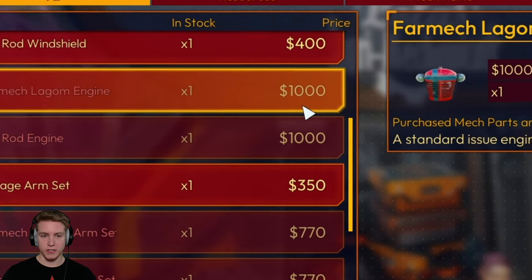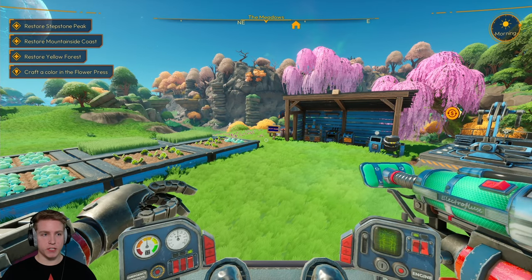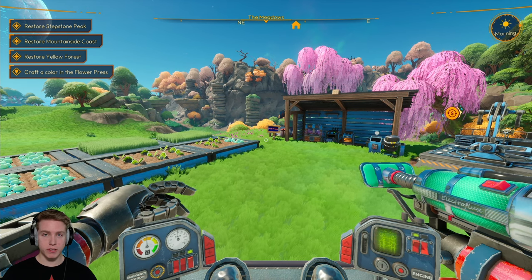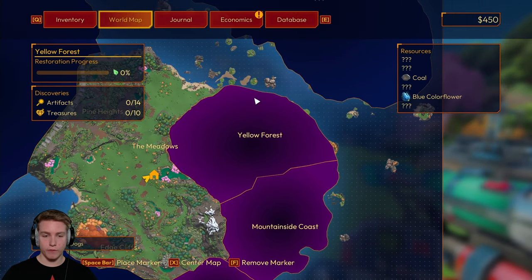Ooh, new engine. Is it expensive? $1,000 for that thing? Okay, so in the top left it says: restore Stepstone Peak, restore Mountainside Coast, restore Yellow Forest — and that one sticks out to me. Because what I need is yellow flowers, and I'm assuming they're in Yellow Forest. I really want this mech orange.